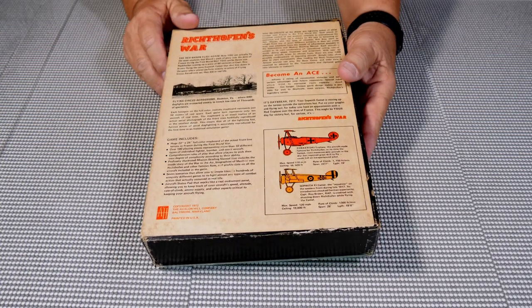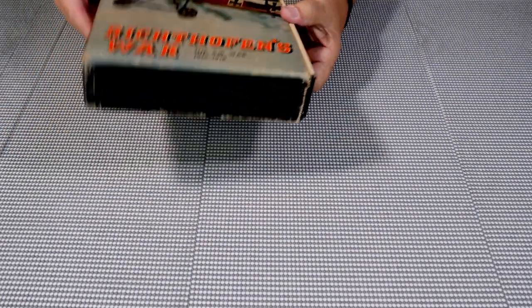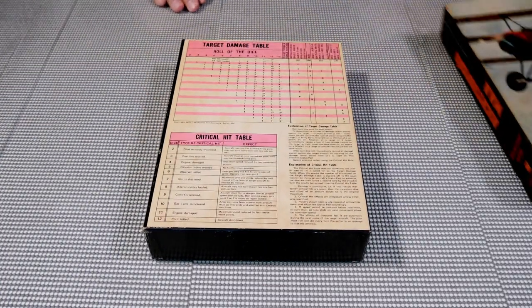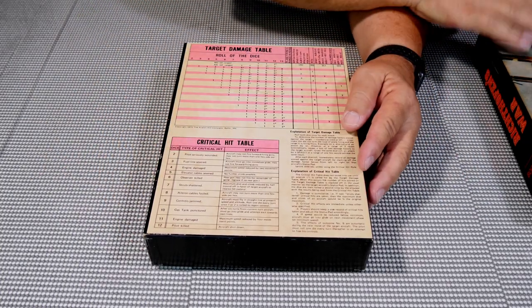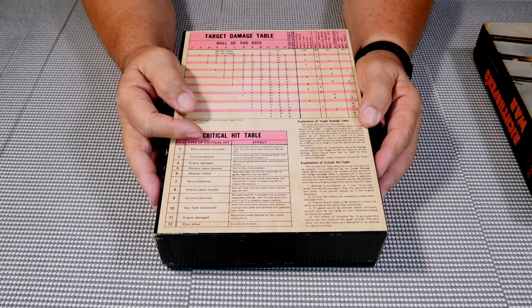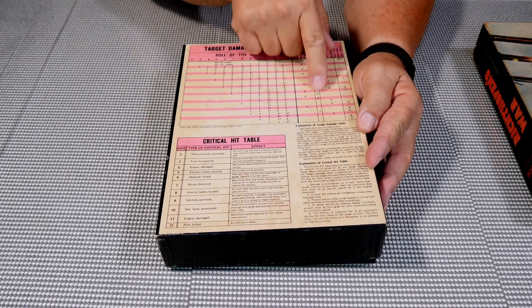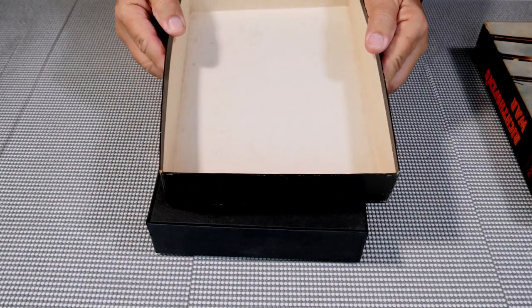This is a slip cover box, so we pull the inner box out. On the inside top of the box you have the target damage table, critical hit chart, and explanation of the damage symbols — depending on what plane you were flying, those are the rolls you'd get. These boxes were much thinner back then; they weren't the solid boxes we have today.